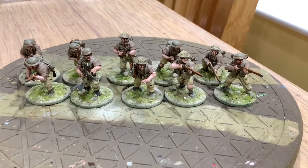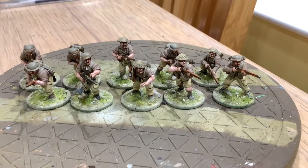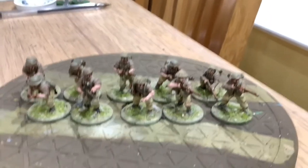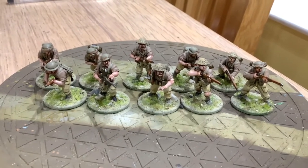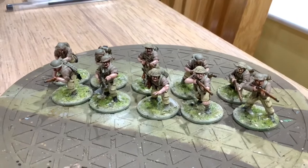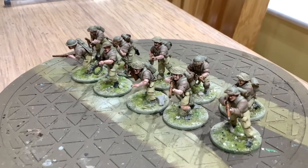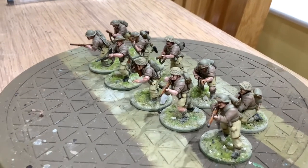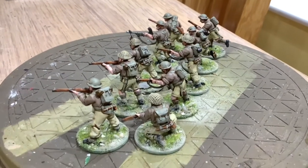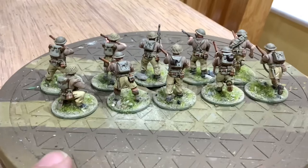This next section was modeled on one of the photographs where they've got darker shirts and lighter trousers and shorts, so we've given them all the same color shirt in this uniform but then lighter trousers. Not sure who these will be — could be the Loyal Edmontons — but it's quite good fun painting them up.